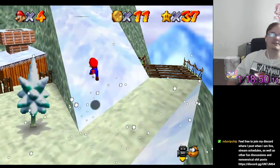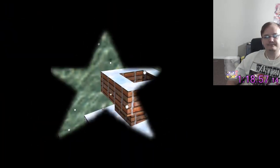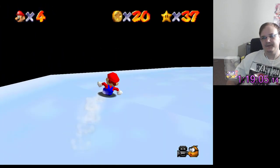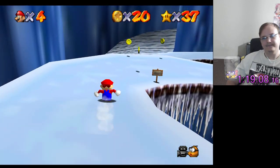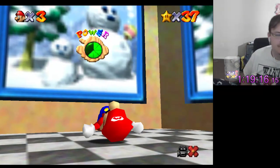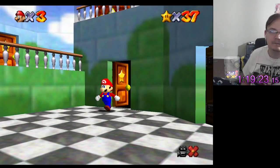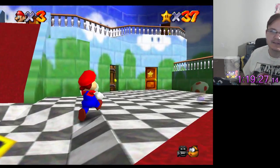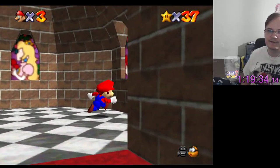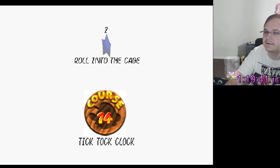There are no box stars in Cool Cool Mountain. Imagine if that shit got randomized — like just your location on the slide. There's just a sign on the fucking slide, that's beautiful. This was kind of a waste of time but it's okay. Because I now need to check Peach's Slide, because I forgot I have enough stars to open up that door. We've checked everything now, so now we know where everything is.